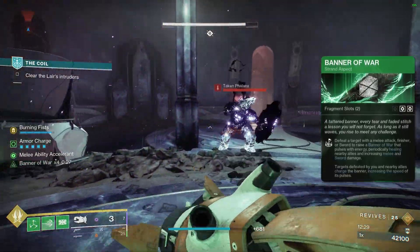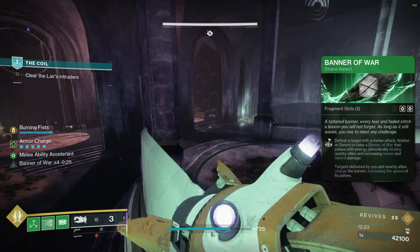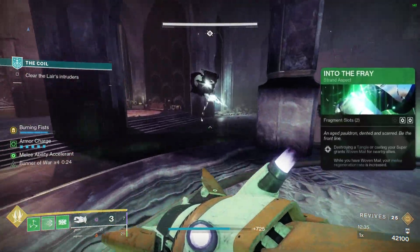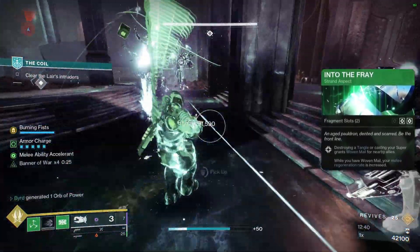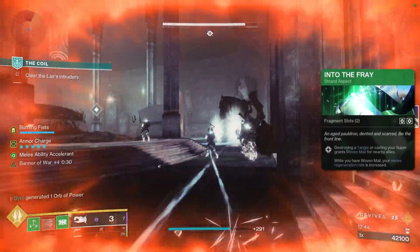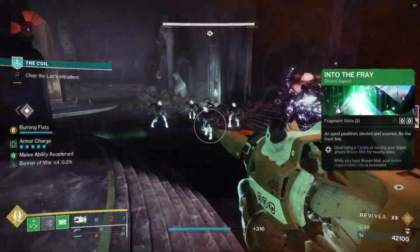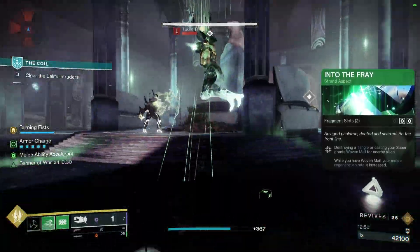The second aspect is Into the Fray — destroying a Tangle or casting your super grants Woven Mail, which gives great damage reduction. While you have Woven Mail, your melee regeneration is increased. So we're constantly trying to destroy those Tangles, and something else in our subclass setup also helps with that.